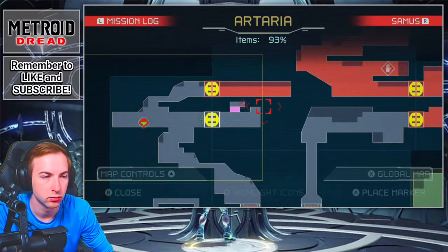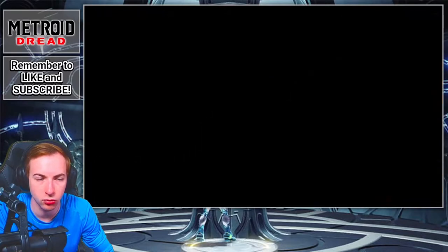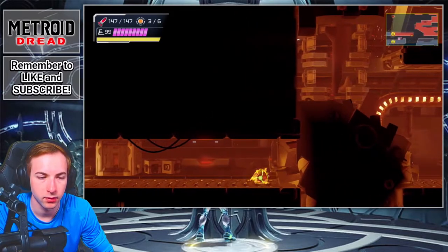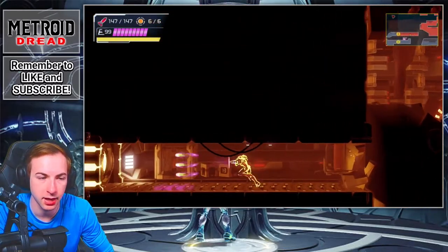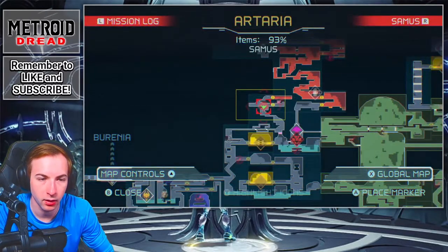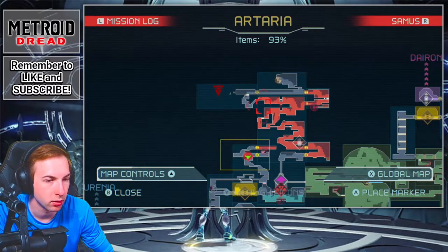And we're back. I don't know what the issue was, but there was a weird delay when I would jump, lay bombs, or anything — that's why I couldn't screw attack in the other room, because the timing was all off. I don't know what caused that, but we're back. Let's go in here though — I feel like this room connects. Let's try a power bomb. Nope, it doesn't connect — that's just a dead end. We have to go the long way around to grab that.